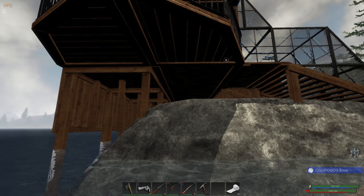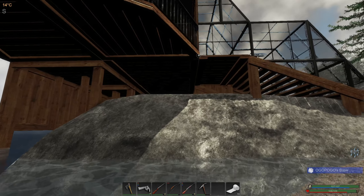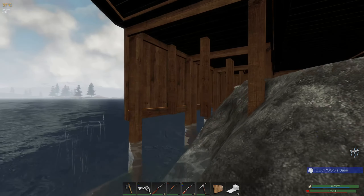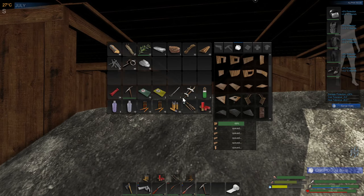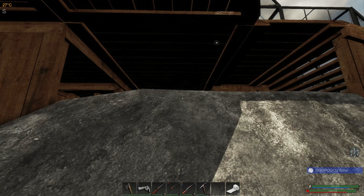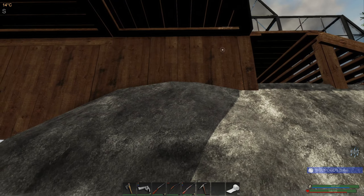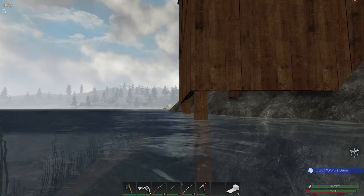We might even need a half there too — a half vertical. Might even be able to get away with a quarter. We'll just go with a half, it's not a big deal. One more full one. Hard to do from the water. There we go. We'll put that one there, so we just need some of these. Pretty sure half should do.